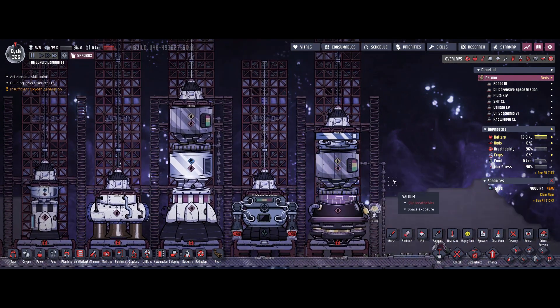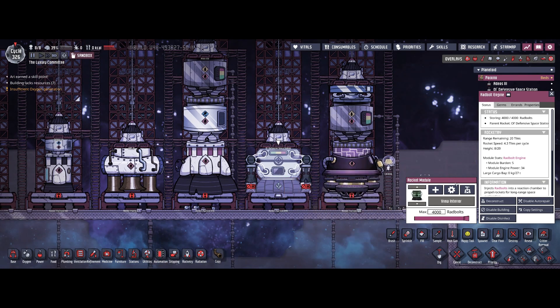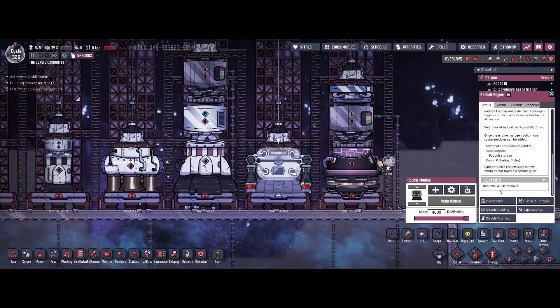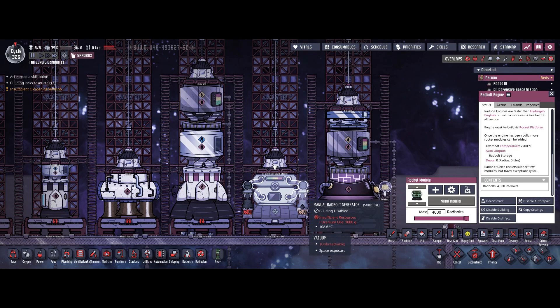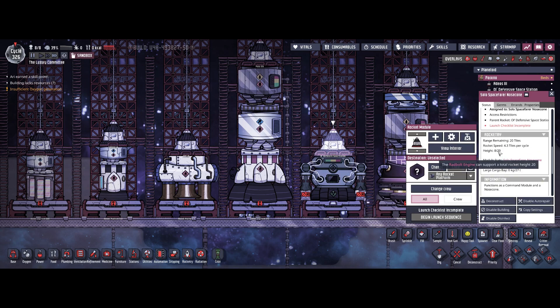Moving to the end-game engines. The first is the red bolt engine — as the name suggests, you need to feed red bolts into it. You'll need quite a large amount: 4000 red bolts, so make sure you have multiple red bolt generators, otherwise the loading procedure will take forever. This rocket is very compact in height but only provides a maximum height of 20, leaving 12 slots available — still enough for at least two cargo modules.